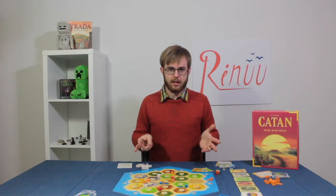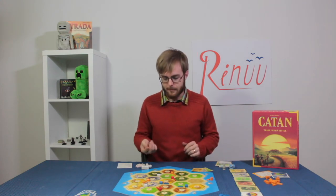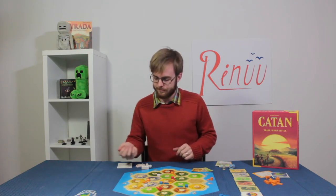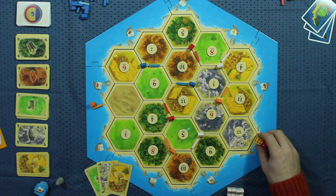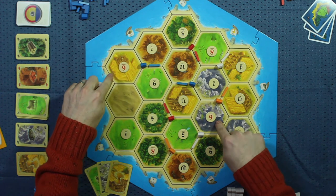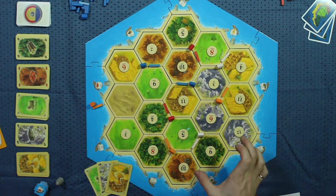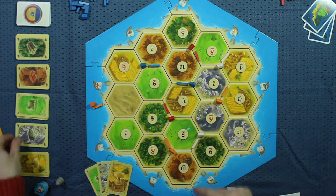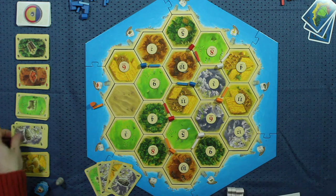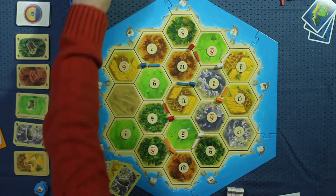This is our starting placement. Now I'm going to run through a turn in the game. It's my turn — I have these cards. First thing I do is roll the dice. I rolled a six, so we're going to look across the board and find all the sixes. There should be two: a six here on the mountains and a six here in the fields. Everyone who's built on those tiles collects those resources. I would collect one ore from the bank because I have a settlement on this mountain. Yellow would also collect an ore, and blue would collect a wheat.